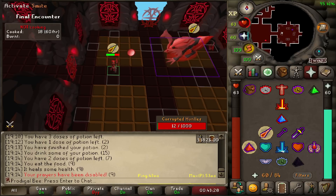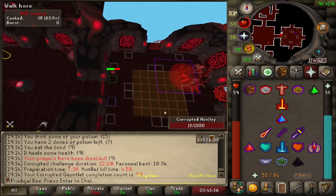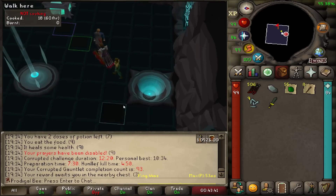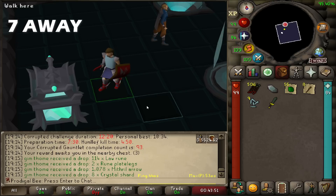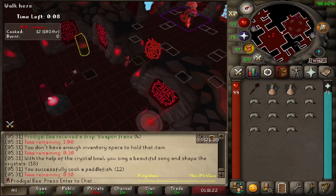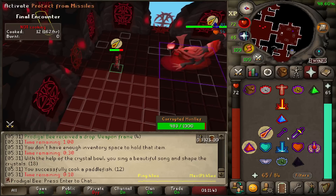Just calm, cool, collected — 63 HP, no food, and about ready to kill Hunllef. Cut it close on that one — no food and 59 HP. I did not want to leave. I had two perfected weapons. We are up to 93 KC, ladies and gentlemen — seven away from 100. Sometimes I even surprise myself with these preps. I have 12 food and double perfected weapon with time to spare.